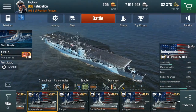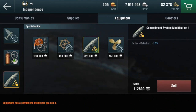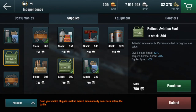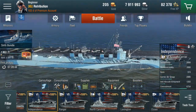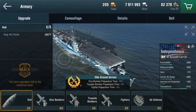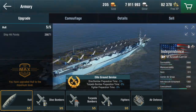The equipment I'm running: fighter modification 1, damage control system modification 1, and concealment system modification 1. For supplies, I'm running a supply pack for increased plane health, refined aviation fuel for increased speed, and high-grade coal for more reduced surface detection. This is the historical camouflage, and I am running elite ground service which reduces the time it takes to reload more planes.